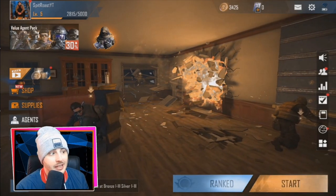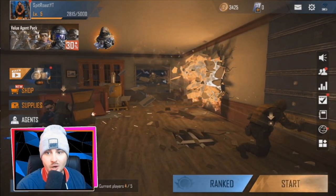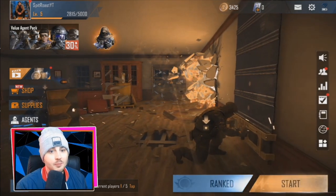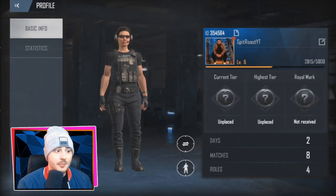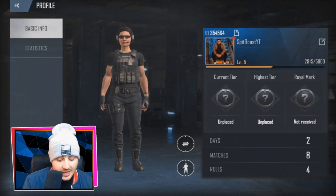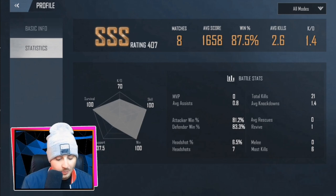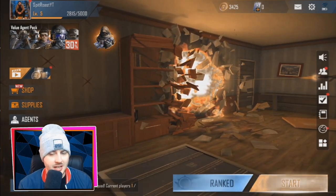The lobby is fairly standard, similar to Call of Duty Mobile and PUBG Mobile, but it's not cluttered with ads, which is refreshing. Starting in the top left, you can create your own character, add an avatar, see how many days and matches you've played — I've only played eight so far. You can change your name, find your ID to add friends, and view your statistics. Mine is an average of 2.6 kills with a 1.4 KD, which I need to improve.